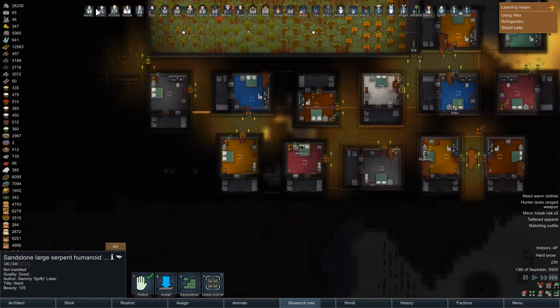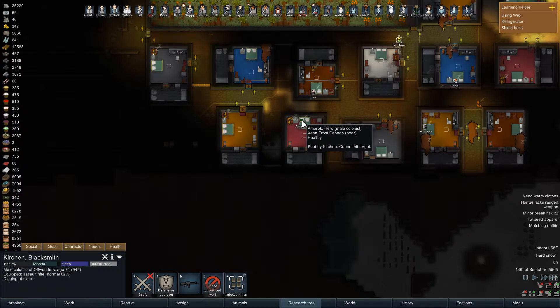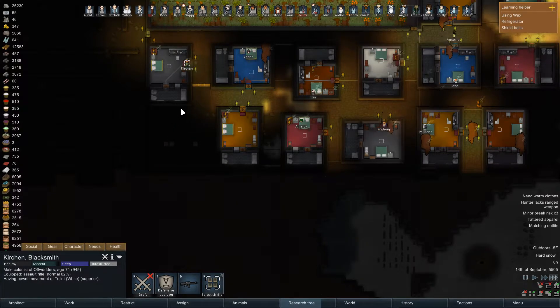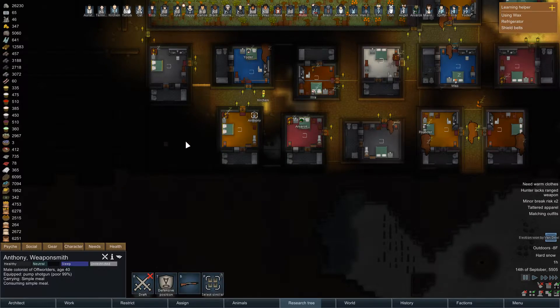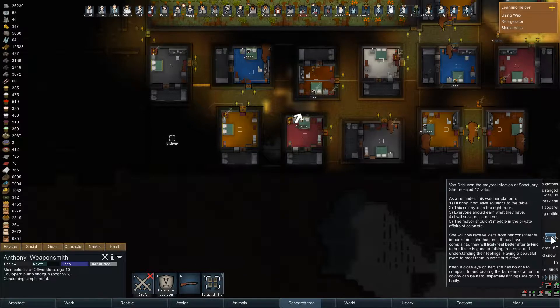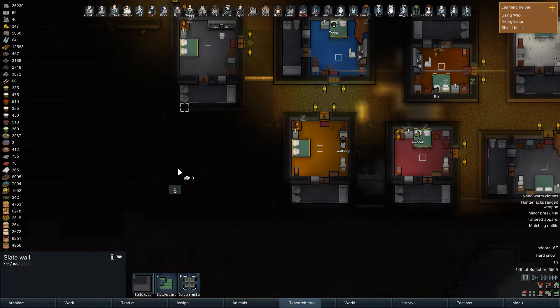I'm getting damn sick of waiting for you guys to just get off your asses and do this, so just get over here. Let's mine this as well — Vandriel one. Once again, we have eight across. This is going to be an interesting house — a rather different shape than normal.